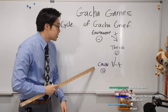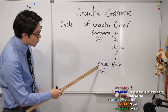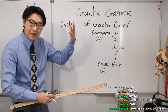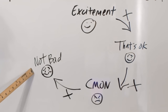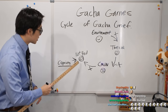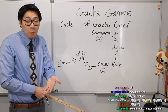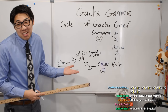Moving to the next stage: anger. "Come on!" You're angry but still optimistic that you can get it. You still don't get it. Then we enter copium territory — the gacha player starts to cope. They say, "I wanted this character but I got this instead, and you know what? That's not bad. Could be worse." You are still not getting the character you want.